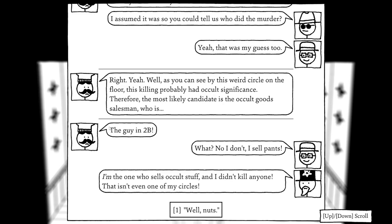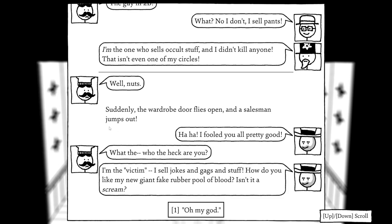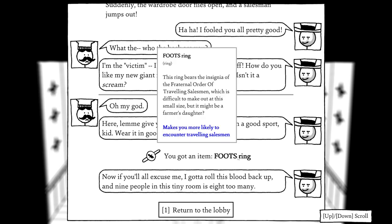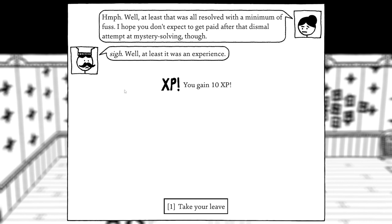Suddenly the wardrobe door flies open and a salesman jumps out: 'Haha, I fooled you all pretty good!' It's the victim — he sells jokes and gags and his 'giant fake rubber pool of blood' is a prank. 'Isn't it a scream?' He gives us something for being a good sport: a foots ring that makes us more likely to encounter a travelling salesman. Mrs. Brewster is not amused and won't pay us after that dismal attempt at mystery solving. At least it was an experience.